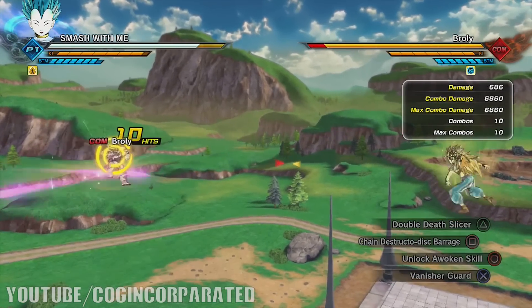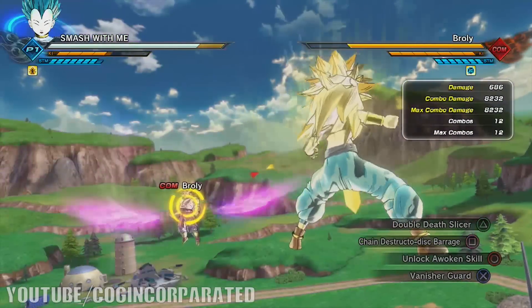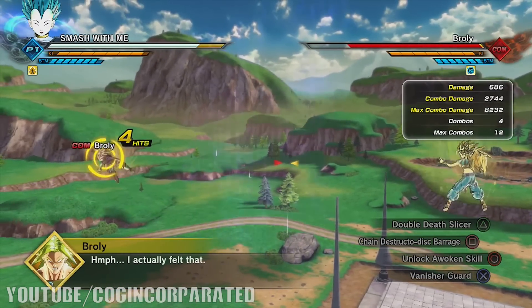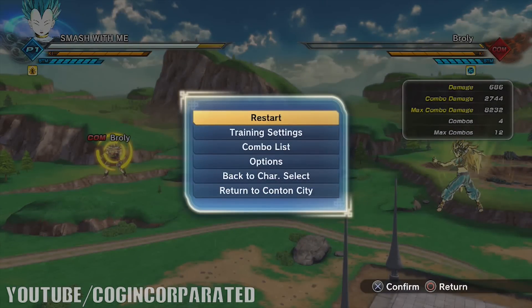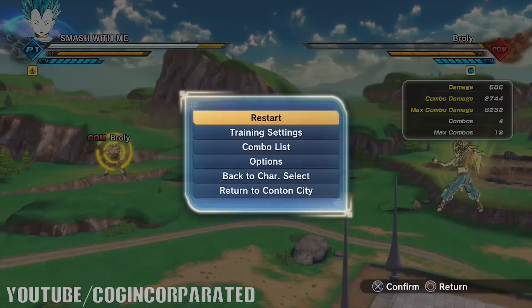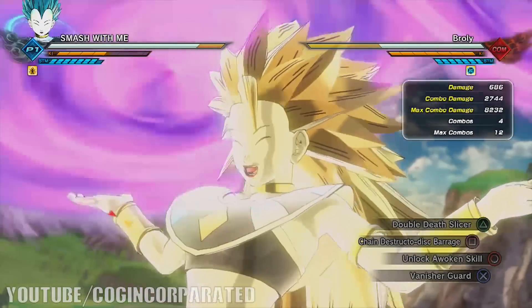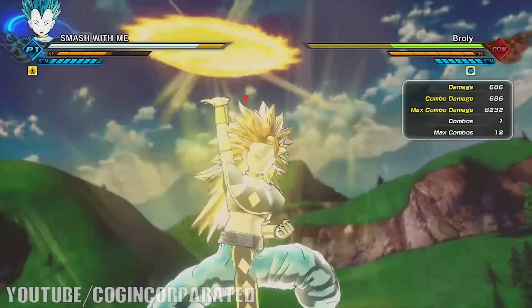Actually if you hit those Double Death Slicer combos spot on, they do more damage than the Chain Destructo Disc Barrage. So Double Death Slicer is actually better than Chain Destructo Disc Barrage in that scenario. Both Double Death Slicer and Chain Destructo Disc Barrage take about 3 Ki Bars each.